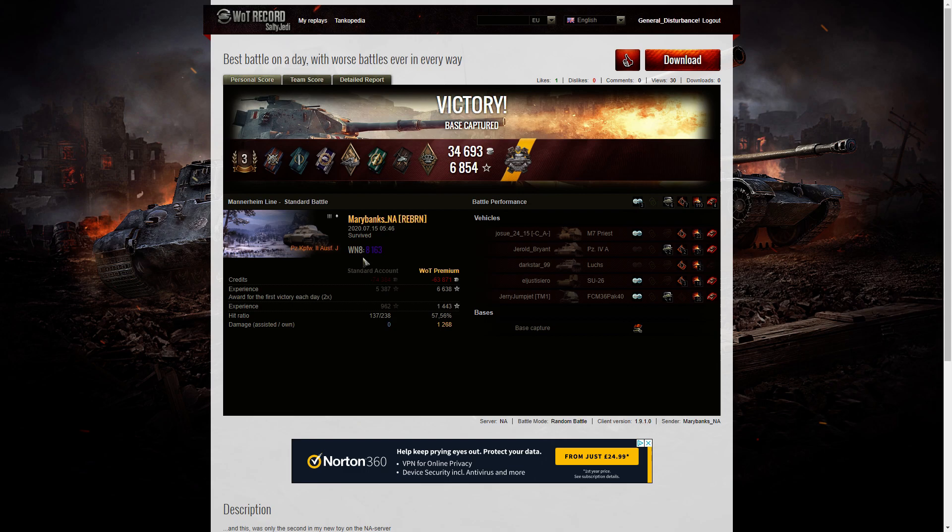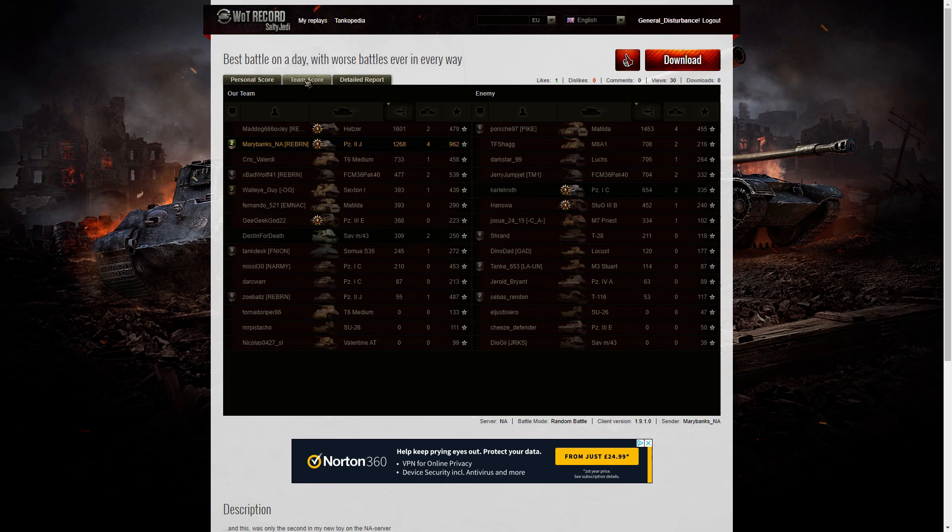The WN8 from this battle was 8,163 — Super Unicum standard. Very well done to Mary. She didn't get the highest caliber; the highest damage was actually done by the Hetzer, who got High Caliber for 1,601 hit points — slightly more than Mary managed. The Matilda on the enemy team managed 1,453 before he was taken out, and Mary got 1,268, but she didn't get taken out in the game. And of course she got the Pascucci's.